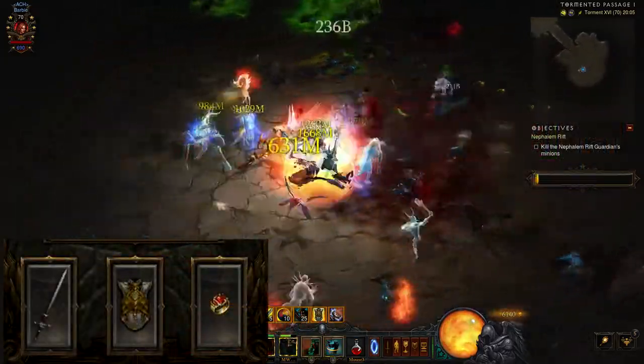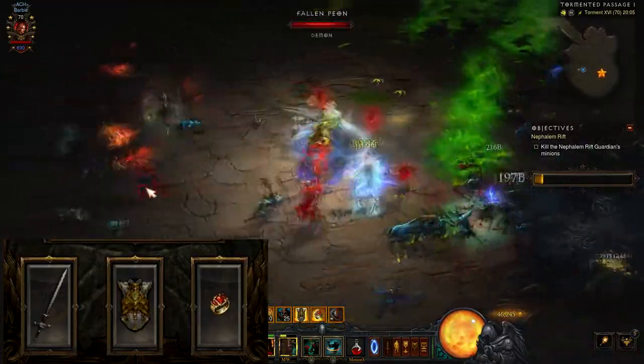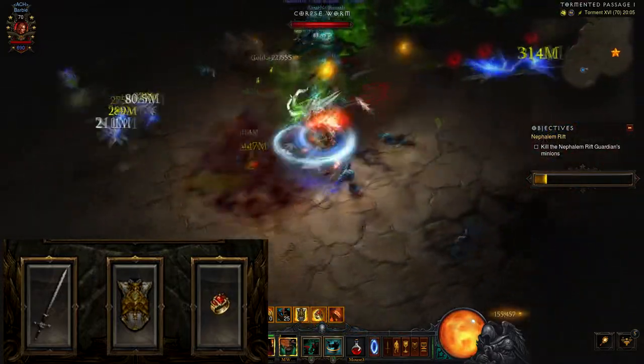In the Cube of Kanai, I have Ambo's Pride, which is very important for this build, a Avarice Band to reduce the damage taken, and a Band of Might.